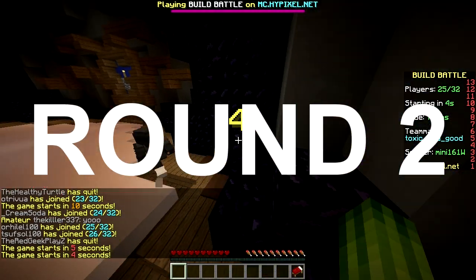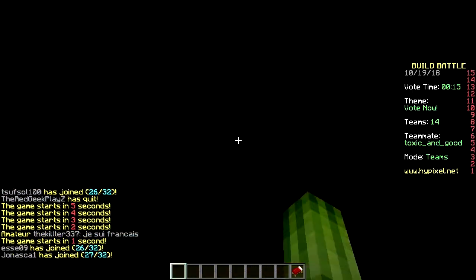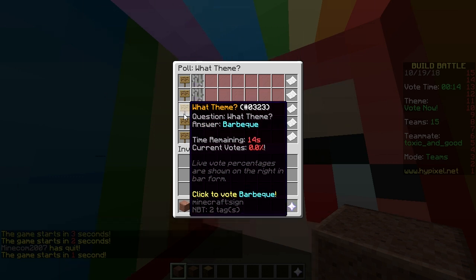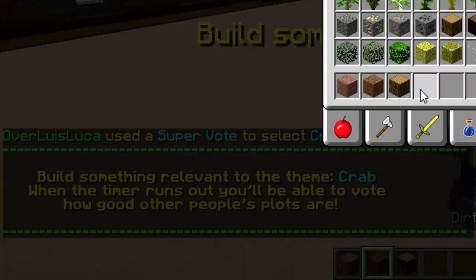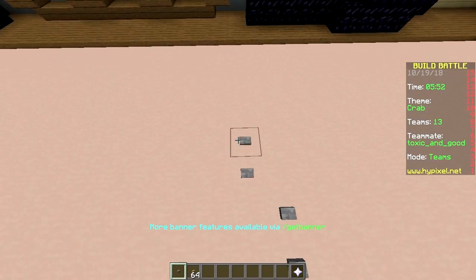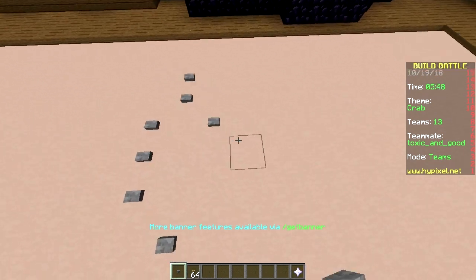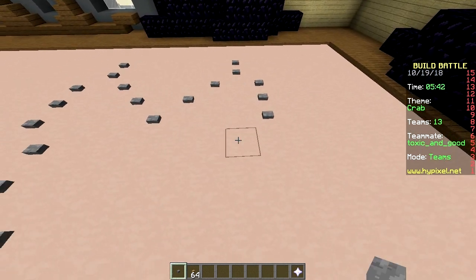Second round, baby. Yeah, this time no wooden buttons — just stone buttons. Just stone buttons. Don't even touch the other one. Rainbow — that's out of the picture. Crab, barbecue, hot air balloon, skate park. Crab. You know what I have to say about this challenge that you picked? It's crap. Get it because the theme is crab?